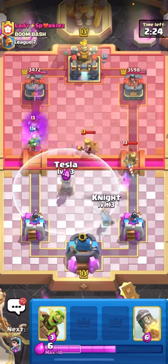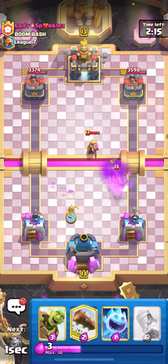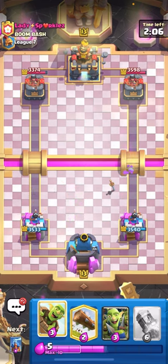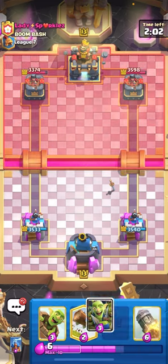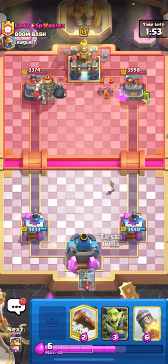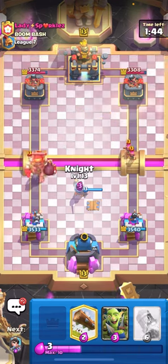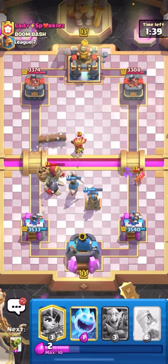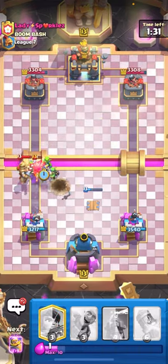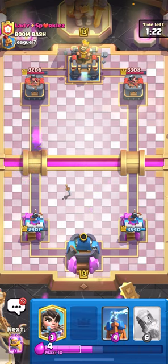I'm going to tesla all the way up high for the mother witch and knight down low. That was a bad tesla — I have to princess down low for the pig and mother witch too. I'll ice spirit instead of logging to avoid over-committing. Mother witch is bad when you have goblin gang — you don't want to play goblin gang unless you know they don't have mother witch in cycle. I'm barreling in the regular spot since I'm almost positive he doesn't have tornado. He plays archers, so I'll knight in the middle to pull them.